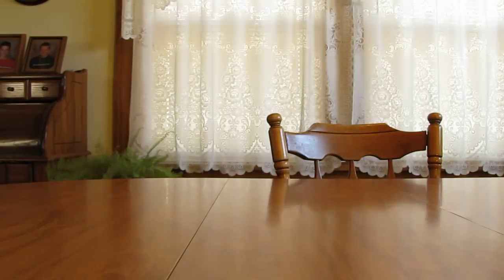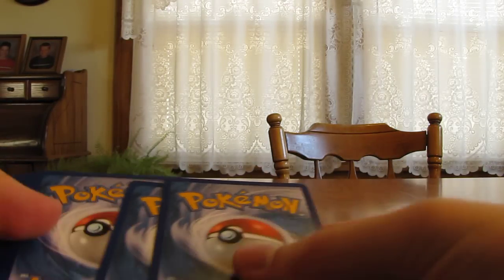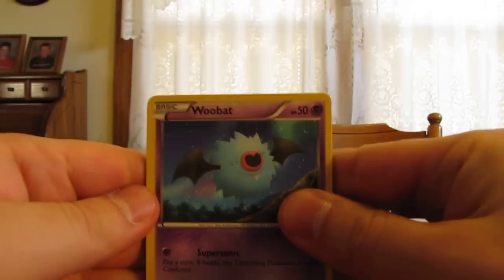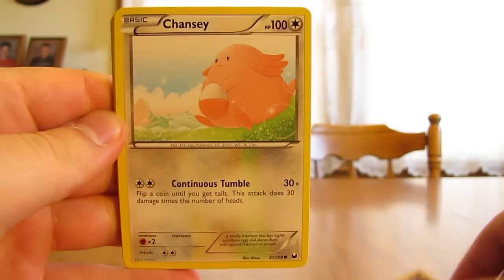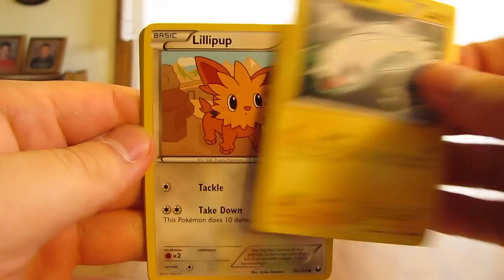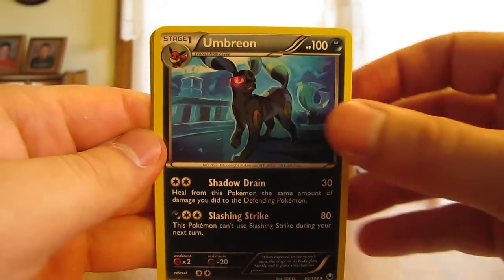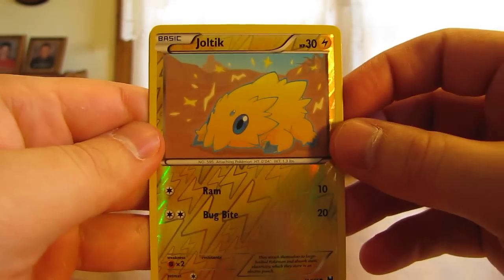So the second pack of Dark Explorers. Soon I'll be opening at least 13 or 14 booster boxes — I'll be opening up one a week for pretty much an entire summer, so you can definitely look forward to that. This pack starts off with Woobat, Chansey, Klink, Tynamo, Lilligant, Vanillish, Umbreon, Klang, and a Joltik reverse — just a common.